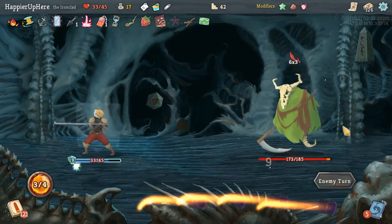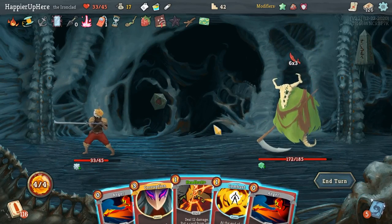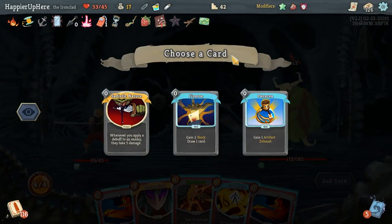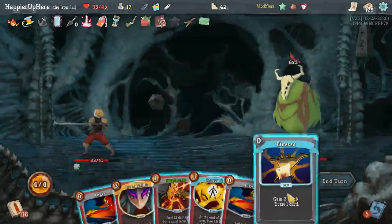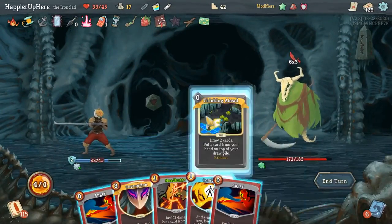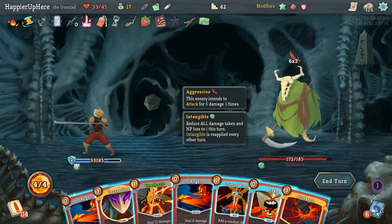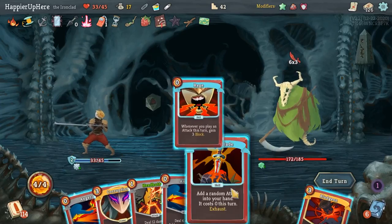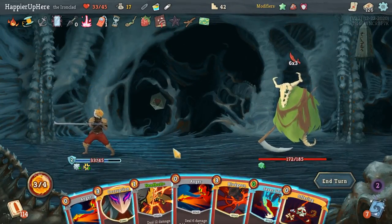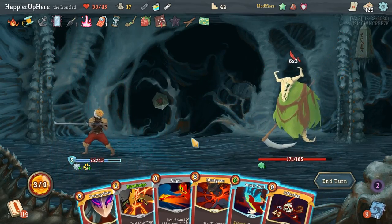I am fully defended here — a little lucky. Another 18 incoming — I'm not fully defended. The colorless potion gives me Finesse, might as well — it's the only hope I have. Thinking Ahead, Rage. Actually not a bad idea — let's do Rage, Infernal Blade. Ooh, Offering is really good. Let me do Anger, I think I have to do Offering here. Let me do Corruption first then Offering.